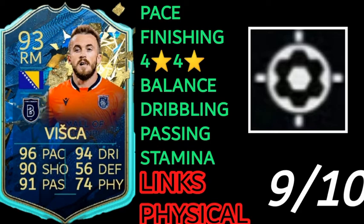Stamina is 99, so you don't even have to take him off — even if you bring him on as a super sub. Links are a little iffy because Turkish League and Bosnian, but you can link him to Pjanic and Jokic and have an amazing front two. Also Justin Clivert. I've given him a rating of 10 out of 10 — he's actually a pretty sick card for 100k, not bad at all. He is worth 100k, you have to say that.